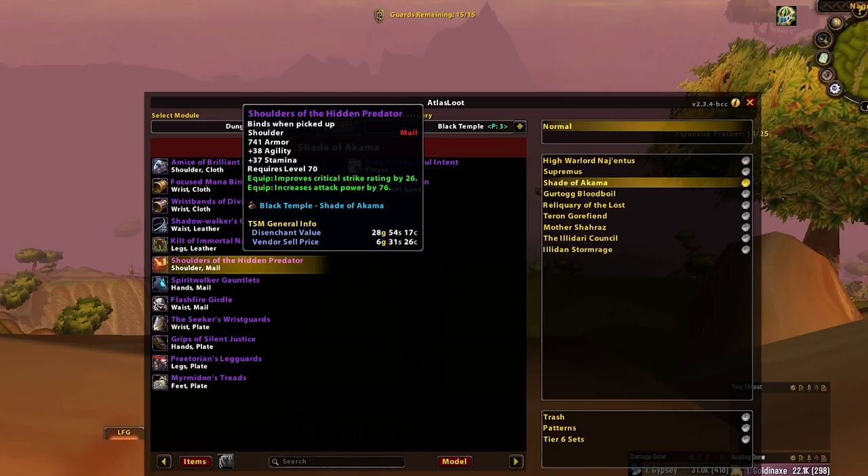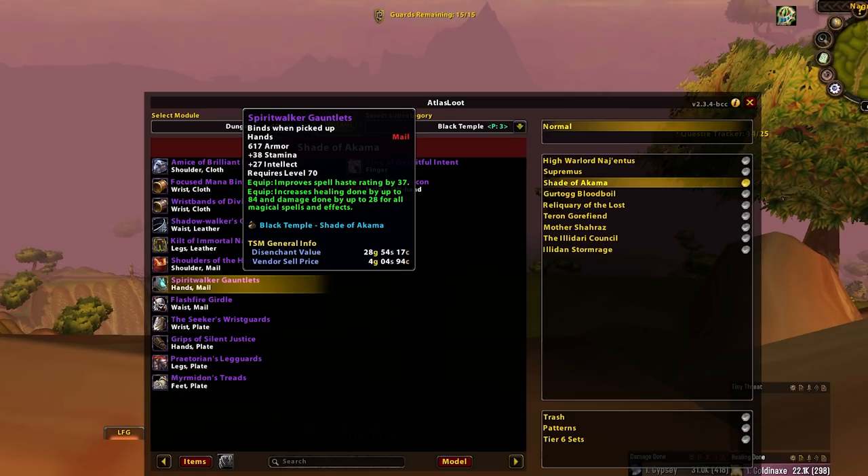Next, an okay shoulder piece — main spec over off spec, DE. No one's really too bothered by this. Then we have Spirit Walker Gauntlets — actually pretty decent for your Resto Shamans. Spell haste, baby. But they're a lot worse than the other haste gloves — there's a leather version that has this stat line with two sockets. These are okay for now as a stopgap, but ultimately just not as hot as the leather ones.